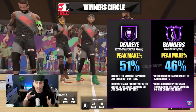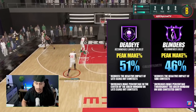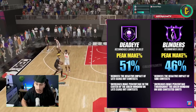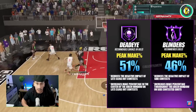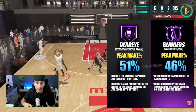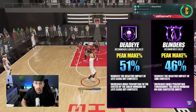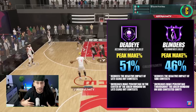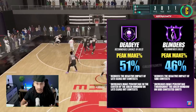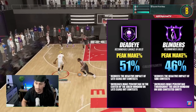I created this graphic to help you guys better understand the differences between the Deadeye badge and the Blinders badge. For the Deadeye badge, the recommended badge level is either bronze or gold. The Blinders badge is recommended at the gold level. Both badges are extremely taxing on your badge points. The peak make percentage with the Deadeye badge at max level — Hall of Fame — would be up to 51%, meaning you'll be able to make 51% of your shots on late closeouts.